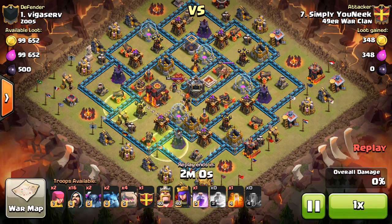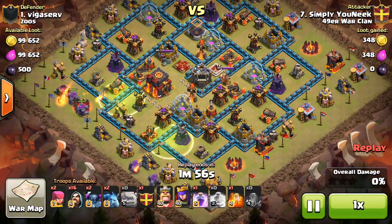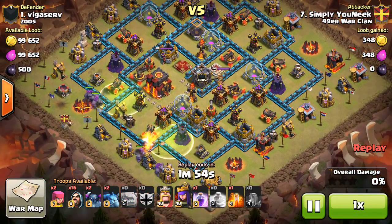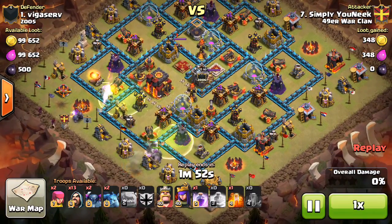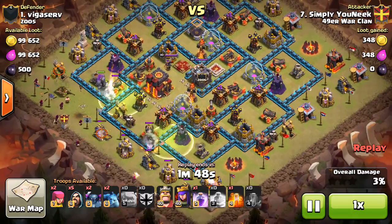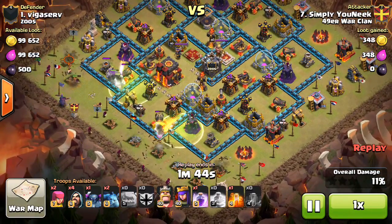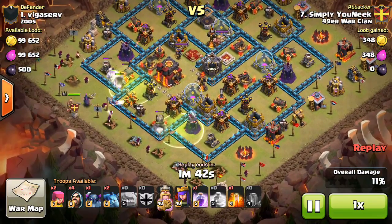Hey guys, Bisectatron here from Clash of Clans Manual with another video. In this one I'm addressing a question that people ask a lot: how does the war matchmaking system work when you get matched up with clans? A lot of people get mismatches, and I have some insight on the system Supercell uses.